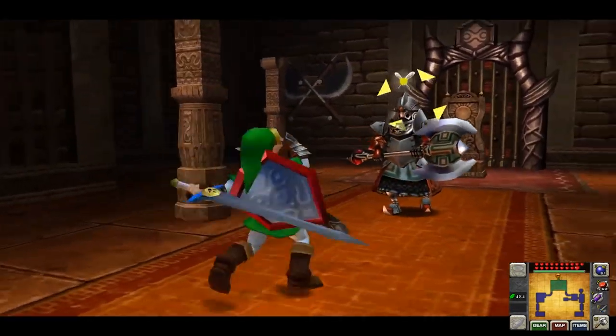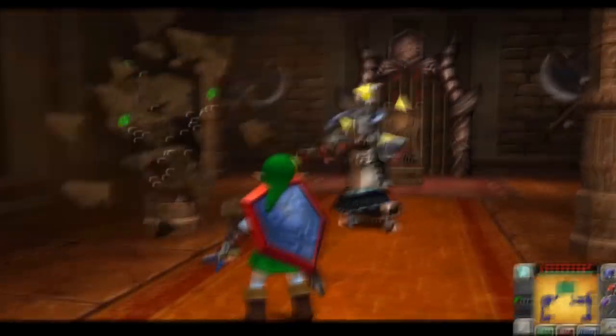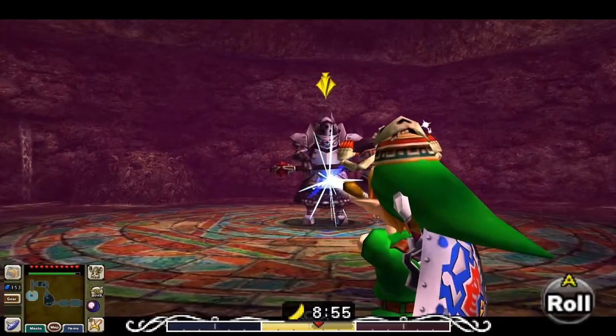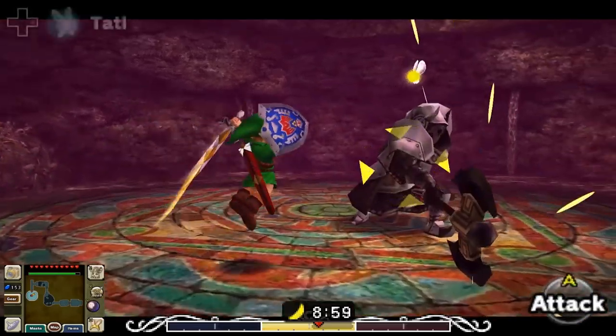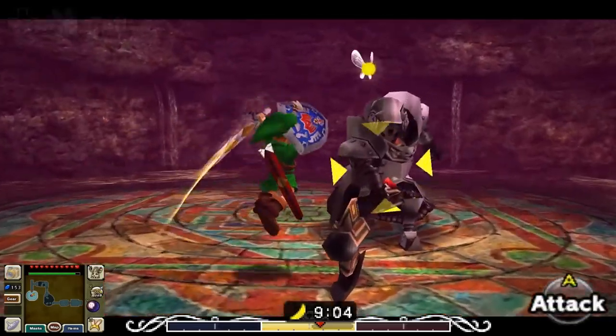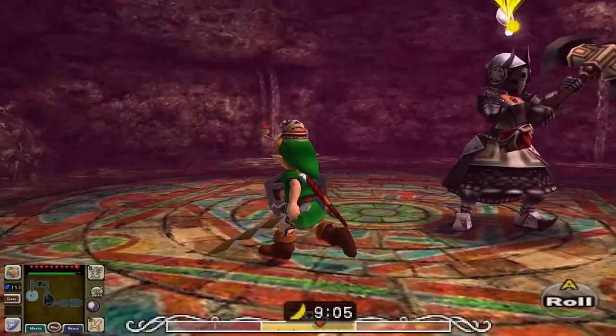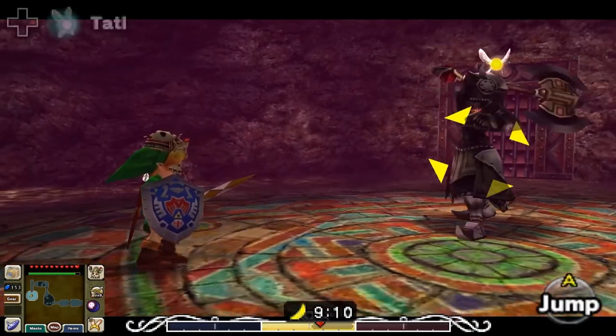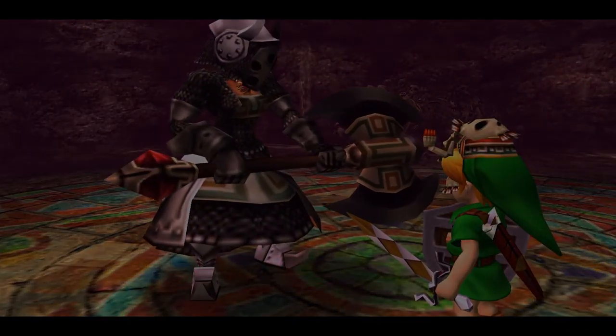And that is my crazy theory regarding the super-powered Iron Knuckles of the Zelda franchise. One thing I'll briefly mention before wrapping up: yes, there are Iron Knuckles in Majora's Mask, but commenting on their relation to Ocarina of Time's Iron Knuckles would mean I'd have to comment on how I believe the entire realm of Termina is connected. I'd rather not get into that in this video, so for now, they will remain a mystery.